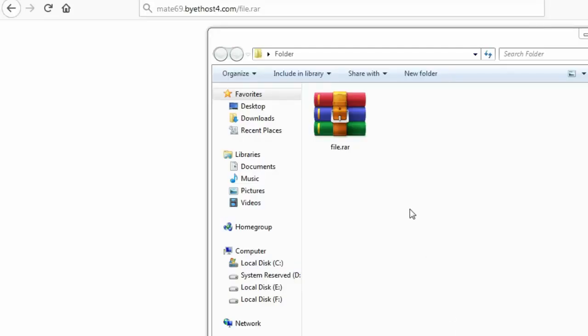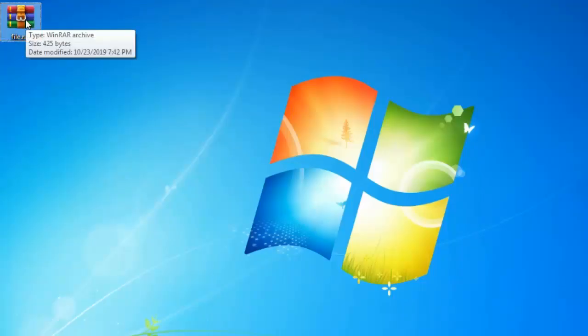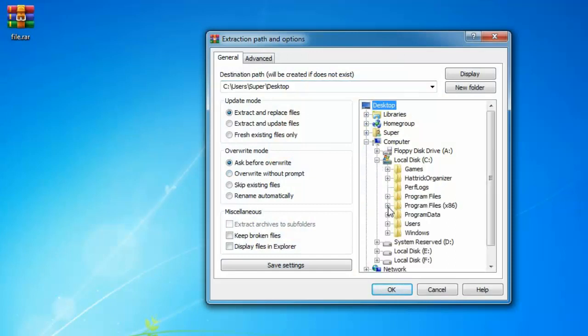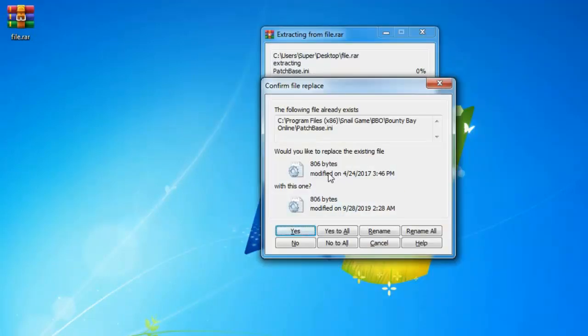Get this file, which is an archive of the file that you'll need. From this location — I'll put a link in the description below — extract its content to the Bounty Bay Online folder where you've installed the game, using admin privileges, so you can rewrite the corrupted file that I was talking about earlier.